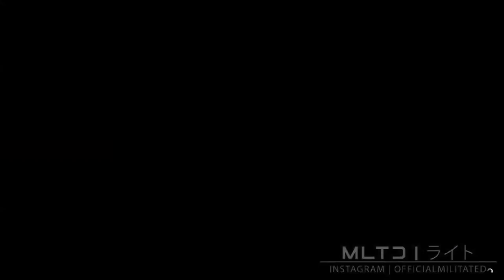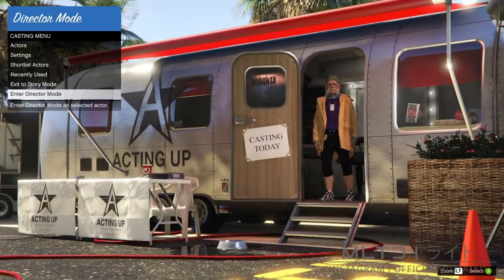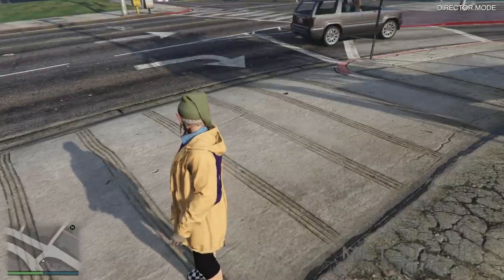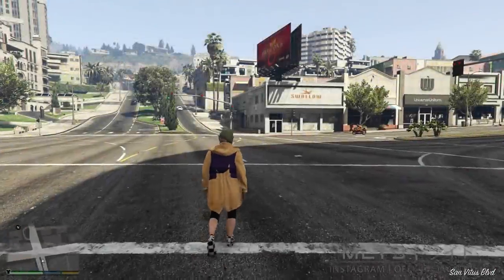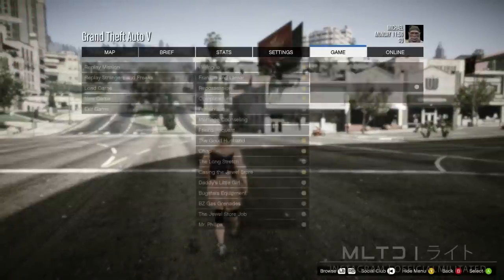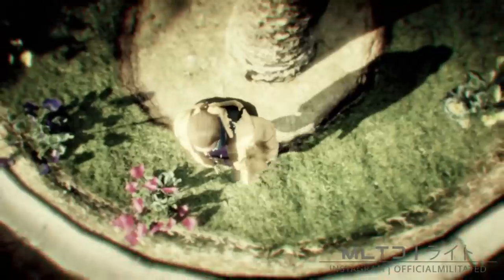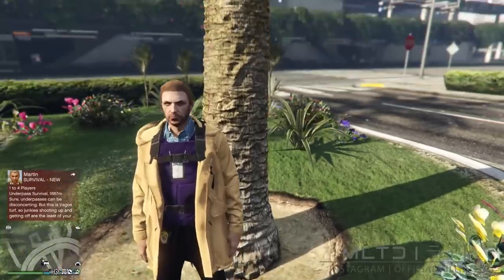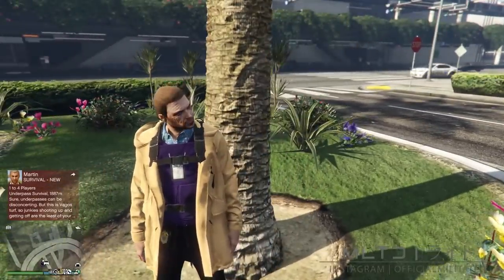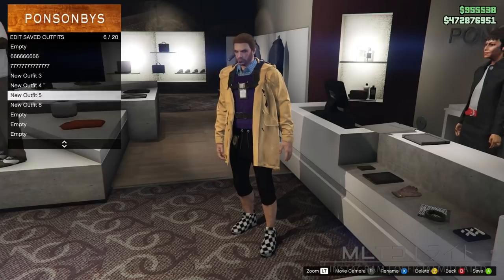Reopen the interaction menu, select director mode again, then go down to the bottom and select enter director mode. Then open the interaction menu once more and press quit director mode — we'll be in story mode for the second time whilst wearing the outfit. Take a few steps forward, then press start, go to online, play GTA Online and join an invite only session. If you get an error during loading just try to join another session. If the outfit with the Christmas mask was safe then you will be wearing it in the online session with the IAA badges, stethoscope or pouches. If it was too glitchy or had a blacklisted item then you'll be wearing a basic outfit and need to do the whole thing again.